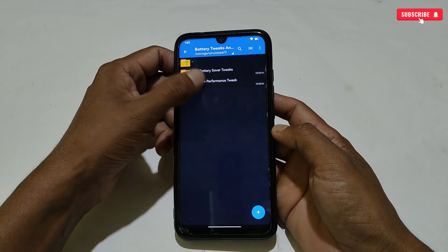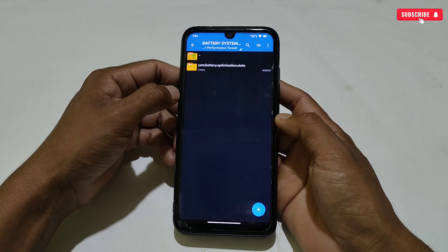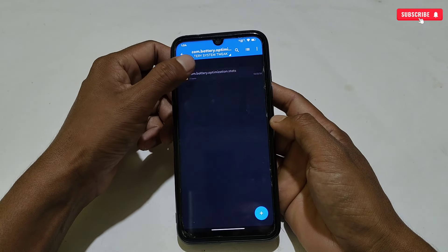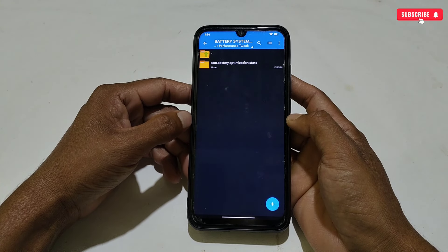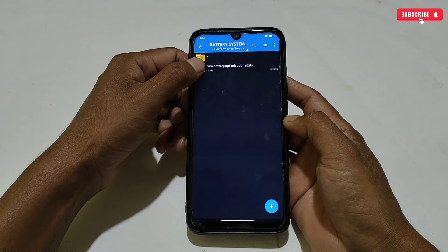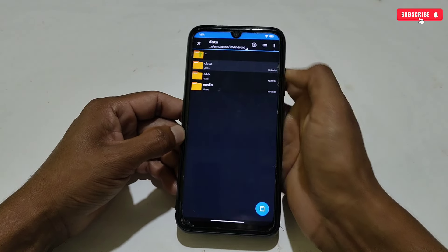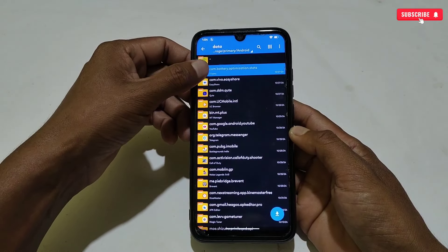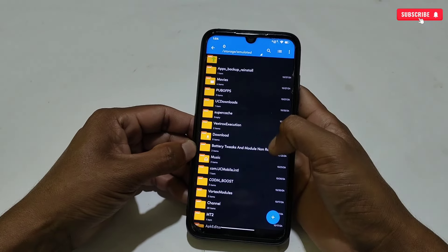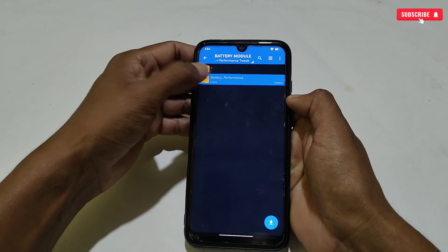I have explained everything about the scripts and tweaks, so now decide which one you want to use. I'm going to use the battery plus performance tweak. Open that folder and apply the system tweak first. Copy the folder named 'com.battery.optimization.stats,' go back to internal storage, then navigate to Android, then Data, and paste the copied folder there. Make sure the folder has been pasted successfully. Then go back to the extracted folder and copy the battery performance folder, then paste it in internal storage.